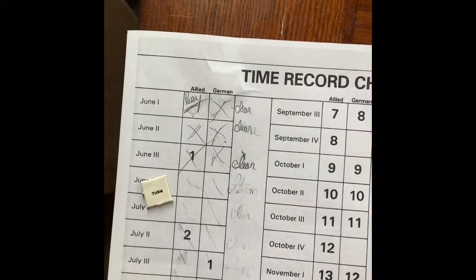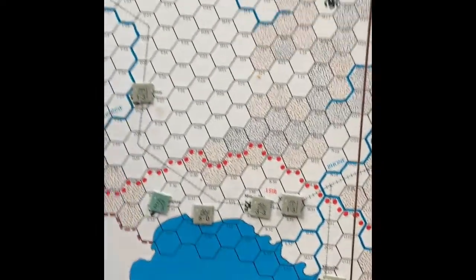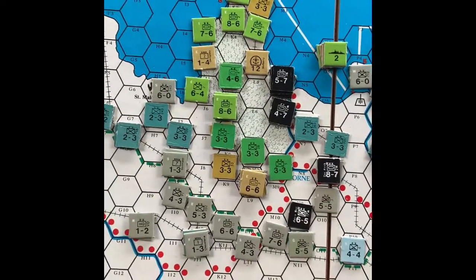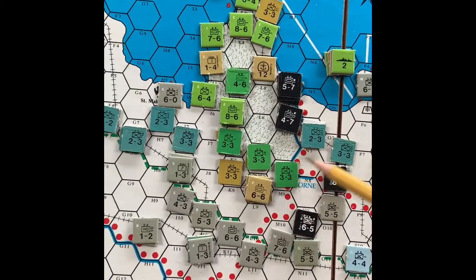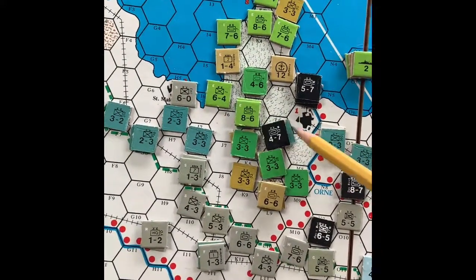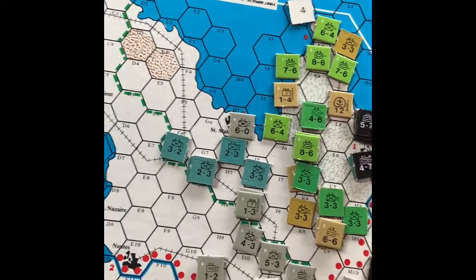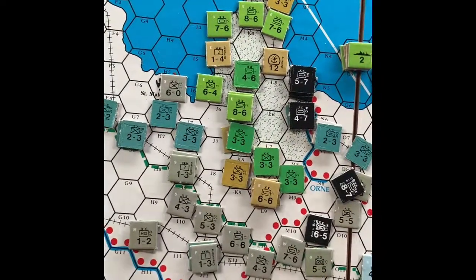The Fortress of Europa after the June 3rd turn is over. You can see down south nothing has changed in the other military districts. All the battles are up here in our invasion sector. We had a strong invasion and we're still holding a strong point, but the Germans have managed to push across the Orne River and they've recaptured Caen and driven everybody off the mulberry. Maybe in a counter-attack we can prevent the mulberry from being destroyed, but right now it's definitely in danger. The railhead marker right here at the edge is where the railhead is destroyed.